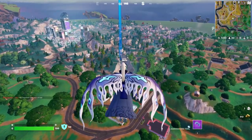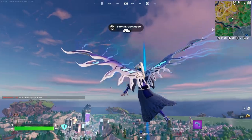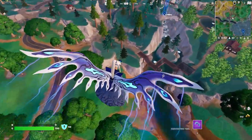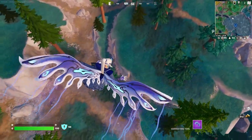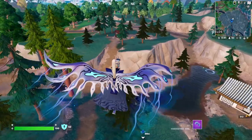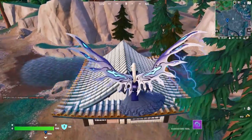The glider looks amazing — it almost looks like bird wings but combined with like a jellyfish or jelly effect. Looks kind of squishy. What's even over here, bro? There's hardly any buildings here. I see a reboot van.